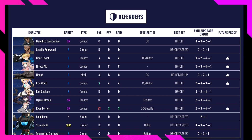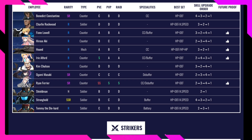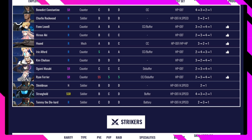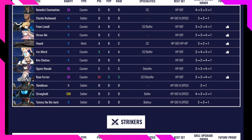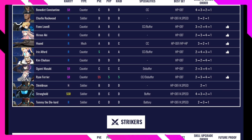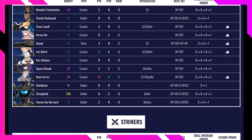Ryan Friary is an amazing SR character — unfortunately I don't have him. He's rated SS in PvE, S in PvP, and S in Raid, making him arguably the best SR character. Specialty is CC and debuffer. Use HP and defense gear. Next is Stronghold, rated B in PvE, C in PvP, and D in Raid — so don't use him for raid. He's a buffer. Use HP and defense, and focus on skills 4, 1, 2.